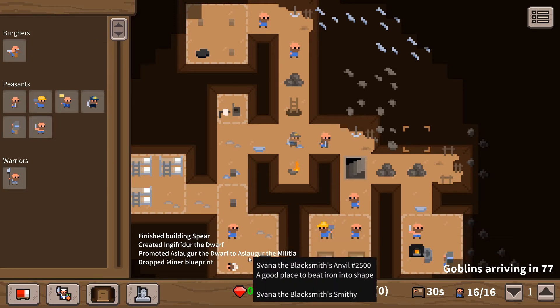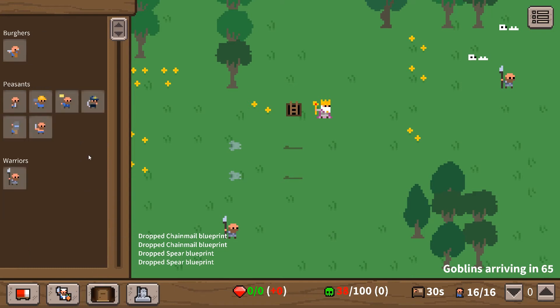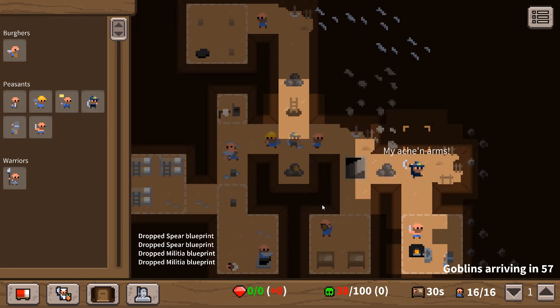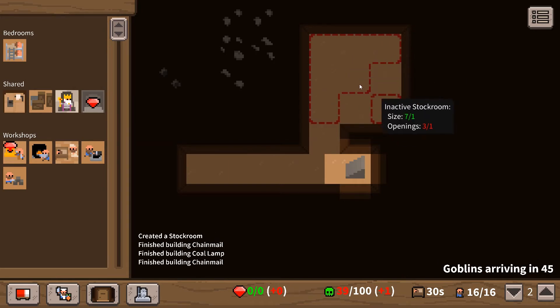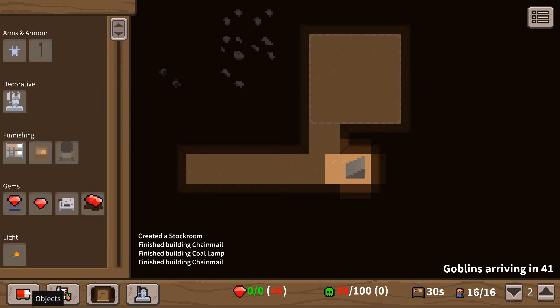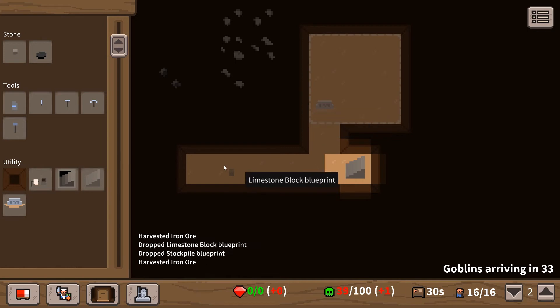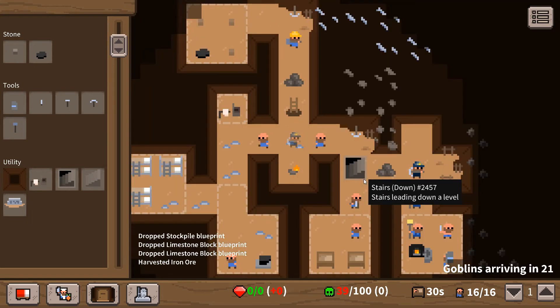It seems like there's a lack of building going on at the moment - why are they not making anything? I think we haven't actually got anyone assigned. Let's try and build another two militia. We also want a storeroom up here - a stockroom. Let's try and make it a big one. An active stockroom - we want to drag limestone blocks in and set up stockpiles. Let's do some more limestone and iron blocks.